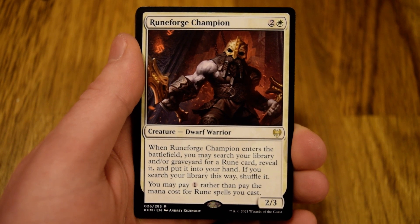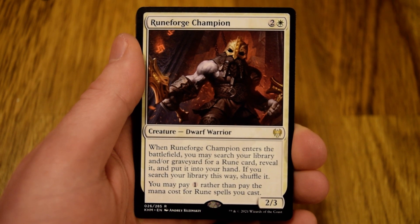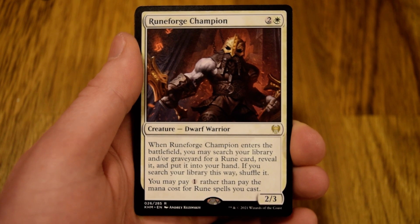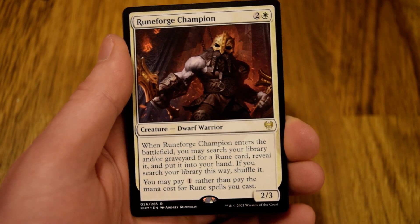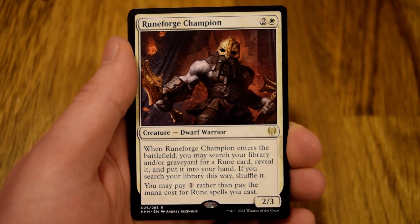All right folks, easy enough — happy Friday March 12th, day 71 year-long challenge. Pack one pick one: Rune Forge Champion. Scroll into that comment section and let me know what you would pick — love to hear the discussion. Hit that like button, hit that subscribe button, share with others so they can find this content. As always folks, I am Chris, this is Ready to Roll Gaming, and I'll see you in the next one.